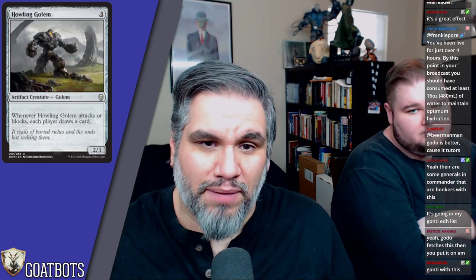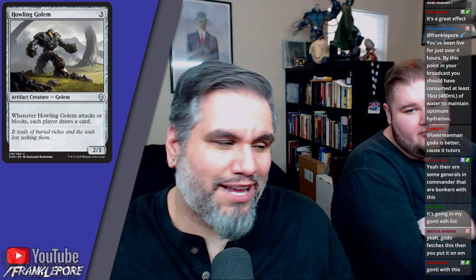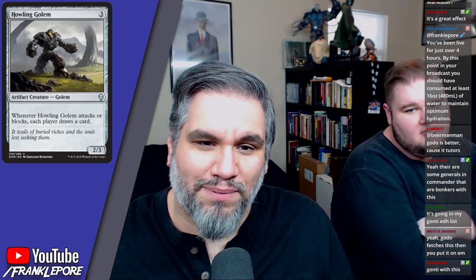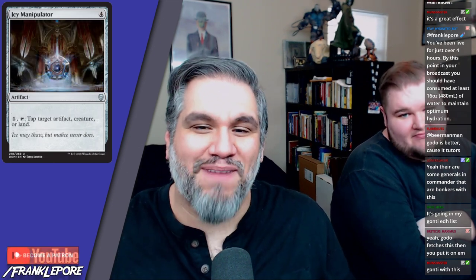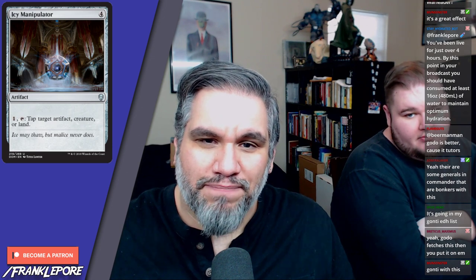Howling Golem — two-three for three mana. You can already guess what this does just from the name: whenever it attacks or blocks, each player draws a card. Like the Howling Mine guy.